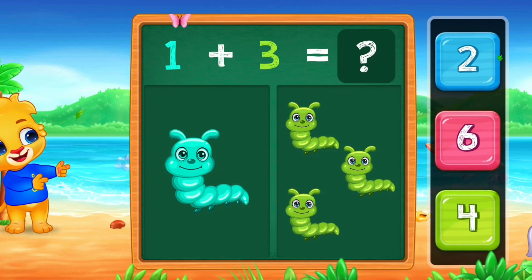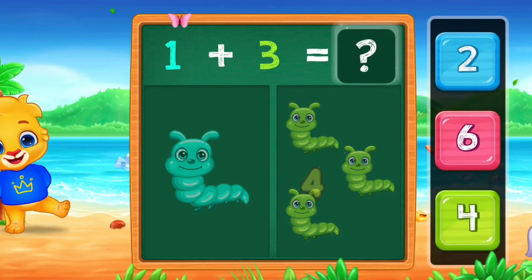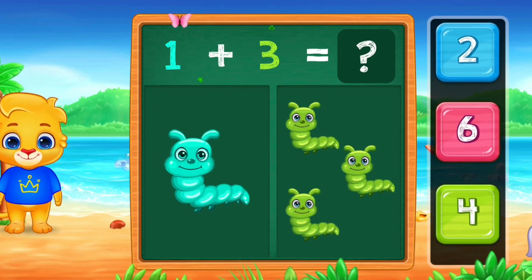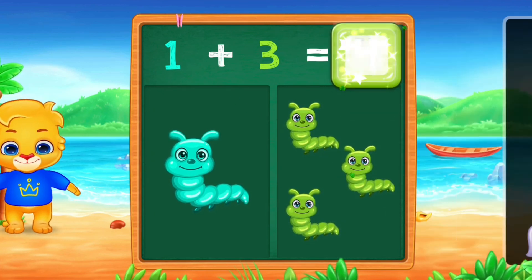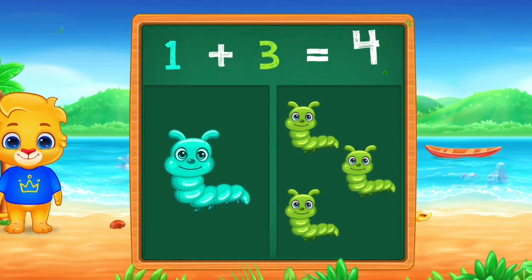Caterpillars. 1, 2, 3, 4. 1 plus 3 equals 4. One plus three equals four.